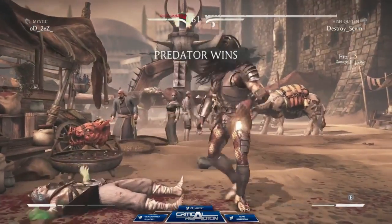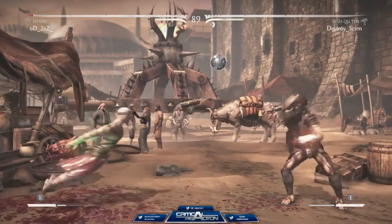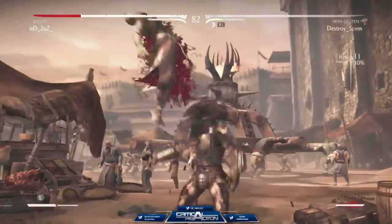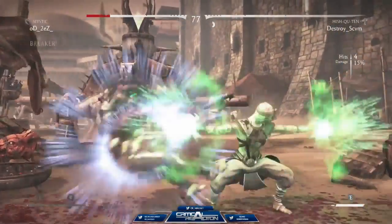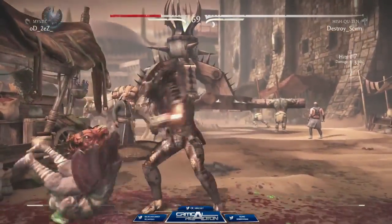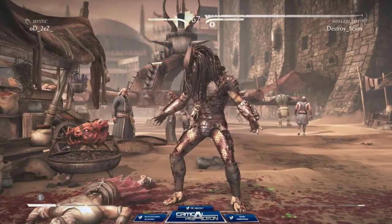Wow, that was decisive for the Destroyer. Round two, fight! Very nice — he's gonna use the side switch here, push him into the corner. Another disc, 33% to the corner. Throws the disc out for the setup, catches him with the overhead. Oh, forced a break — that's a punish. But he meter burns through it. He was not having the grab there. Goes for the cancels, 32%. This is gonna finish in the corner here. And Destroyer coming back in decisive fashion.